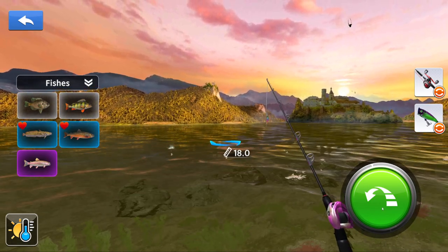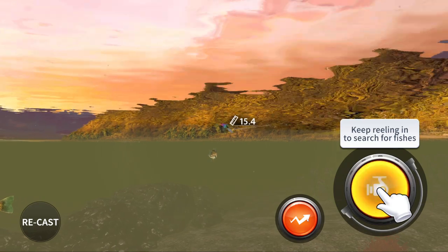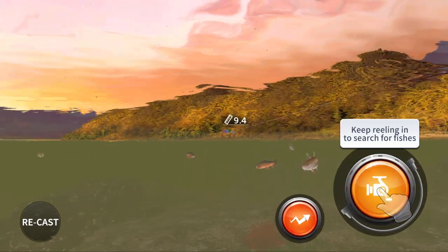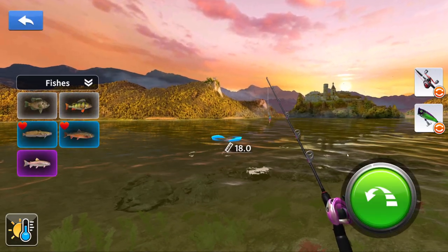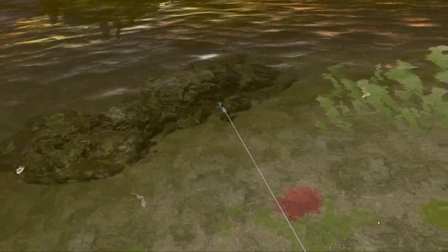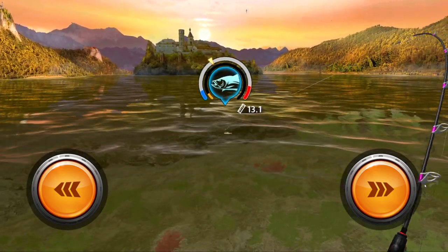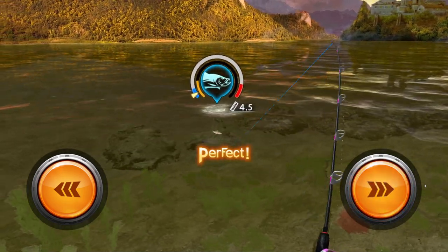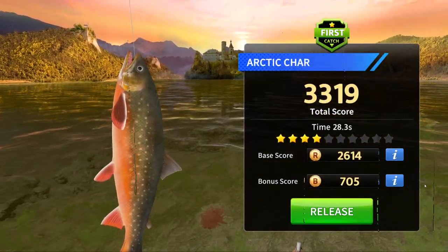Now we need the brook - I think that's a brook, I'm not sure. We should have cast elsewhere, there's one off in the distance. That's an arctic char - and a rainbow trout! Rainbow trout we cannot catch because we don't have the lure for it. Let's cast over there. There we go - beautiful, doesn't look too big. Our reel sounds like it's 50 years old, it sounds terrible. Arctic char, 3319 score.